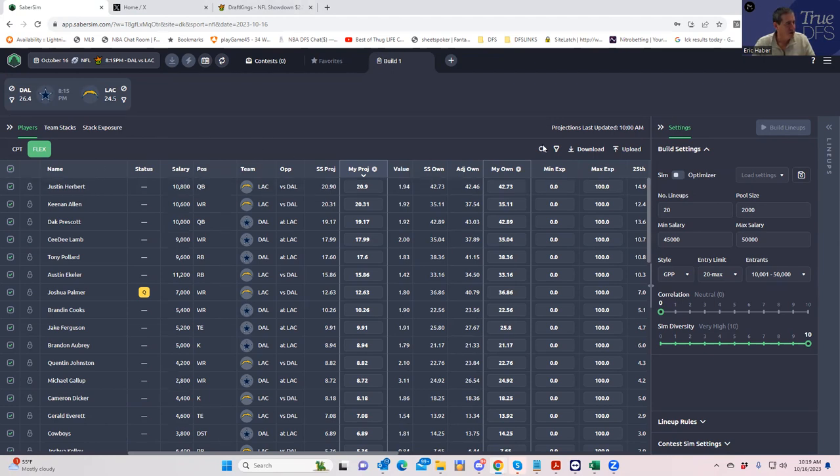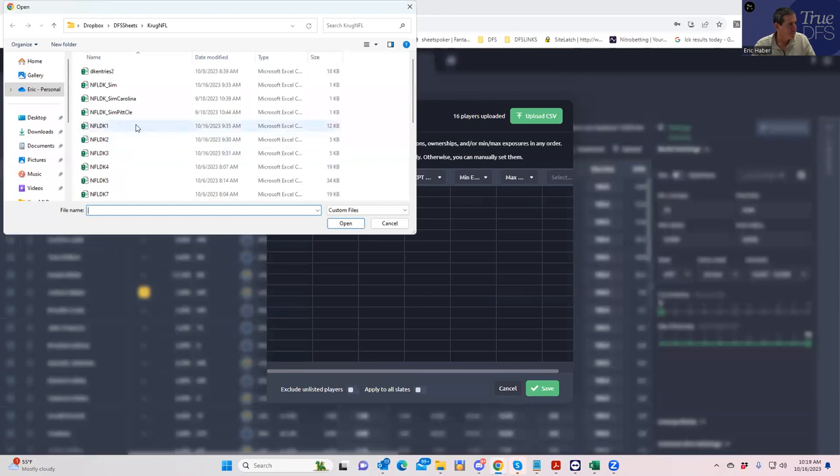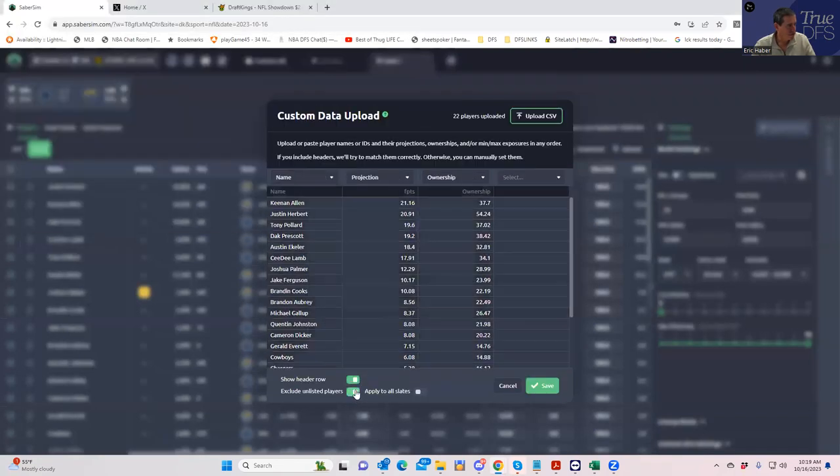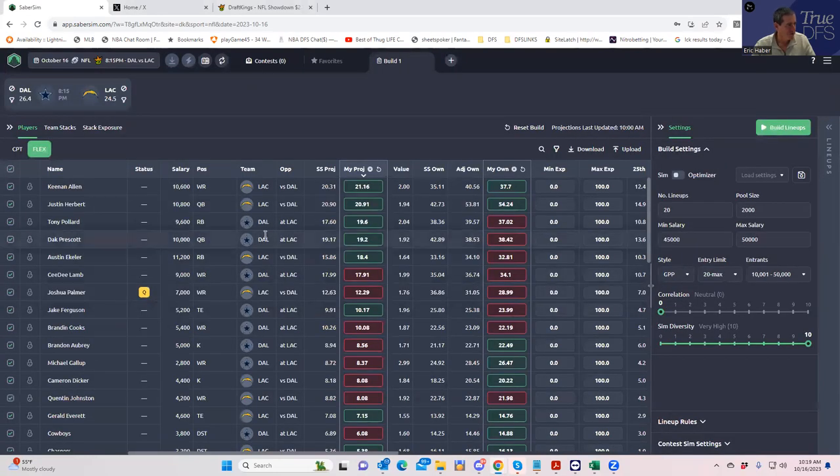We're going to use the SaberSim ownership projections — they're not as tight as mine, which combine SaberSim and others, but it's at least something to get started and show you the process. I'm also going to talk through a couple of things — we're going to X a couple of guys out of the player pool and then build and see what we'd like. It looks like a good game, 50-point total, so we'll probably want to use a lot of the offensive guys.